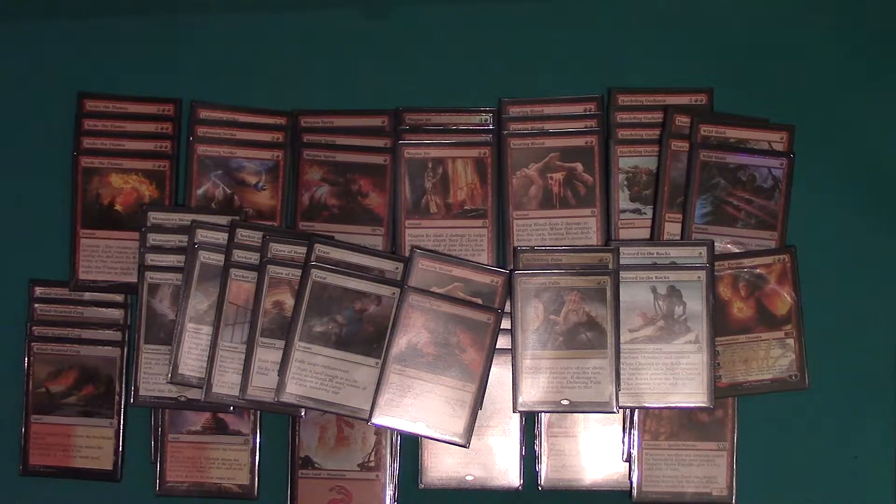Almost all of this deck will trigger Prowess on the Swiftspear. The Rabble Master is just the Rabble Master, and the Denizen just gets bigger as we go on.